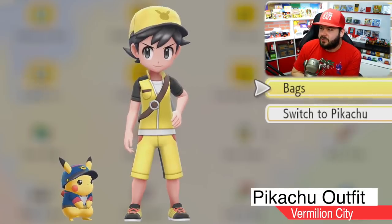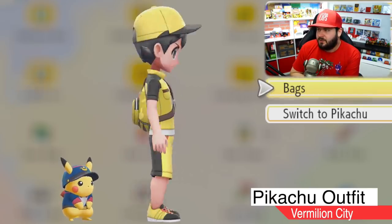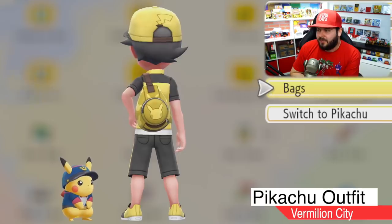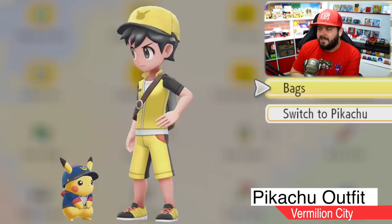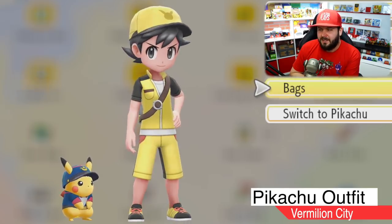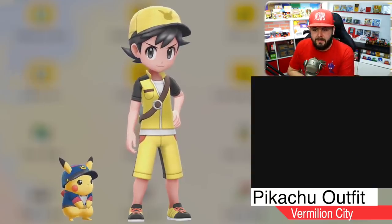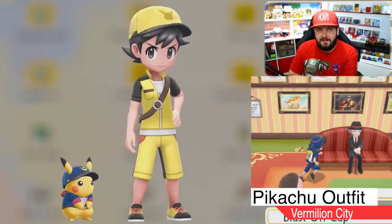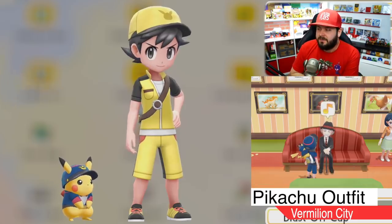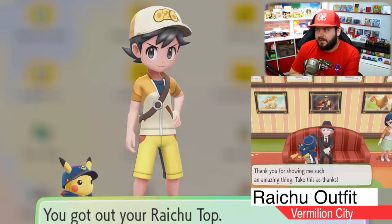This logo kind of reminds me of the Vault-Tec logo from the Fallout series. Upon your first visit to Vermilion City you can get yourself the Pikachu set, which gives you a yellow outfit and a Pikachu backpack, a Pikachu hat with the tail coming off the back, yellow and black shoes, some orange accents, and the pockets of your pants are matching Pikachu's cheeks. That outfit, as well as the one I'm about to show you, are gotten in Vermilion City by the Pokémon Fan Club president.